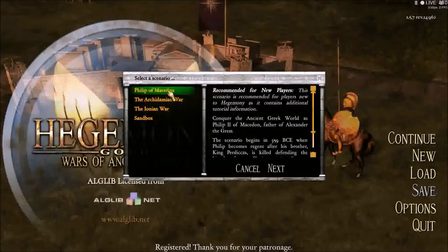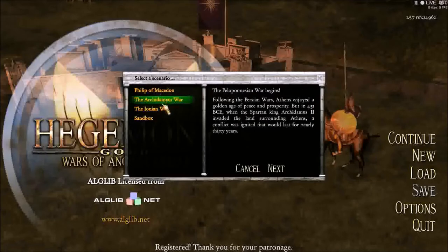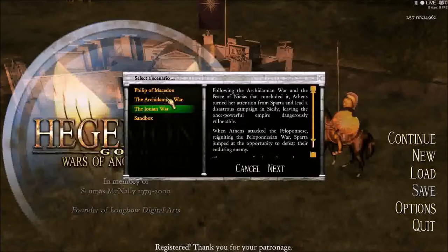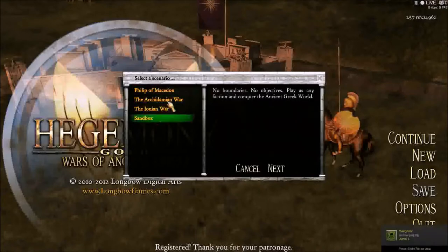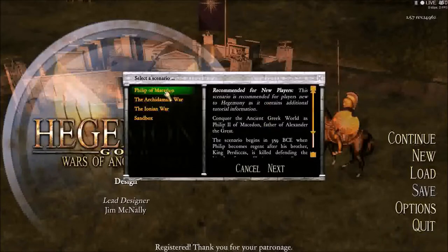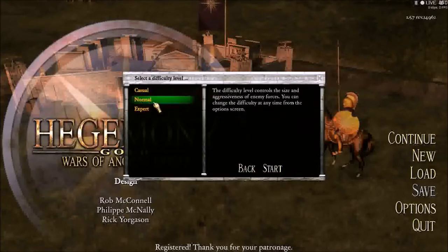We're going to do the Philip of Macedon campaign. I've done these other two and they're a little bit slower, a little bit less exciting — they're much harder, is the thing. And then the sandbox is just not as exciting as this campaign that expands the whole map. This is like the main campaign and it also is a tutorial. Basically everything runs together.